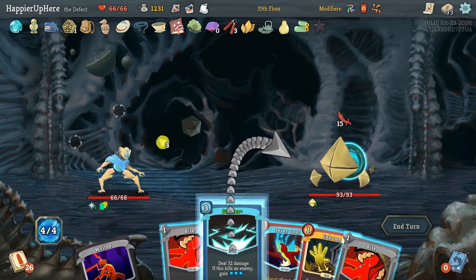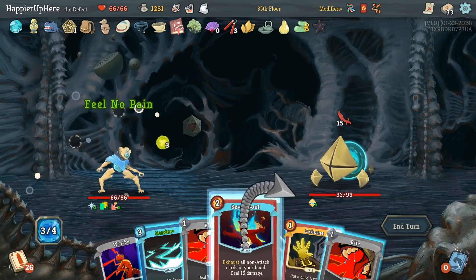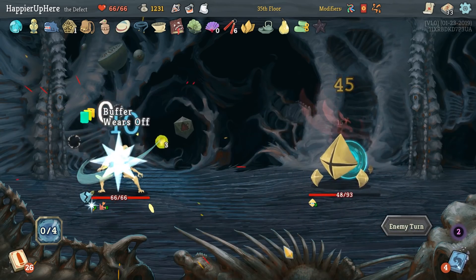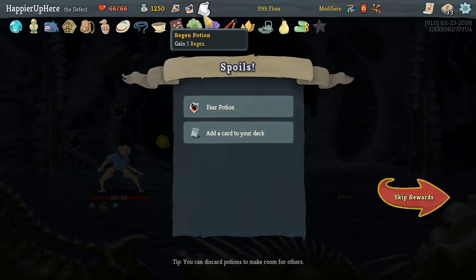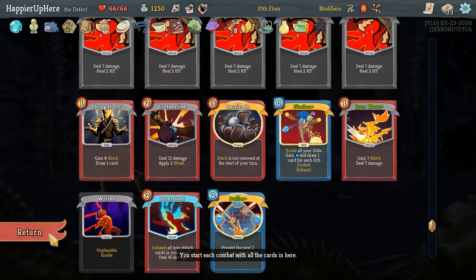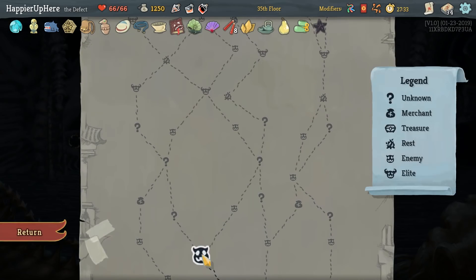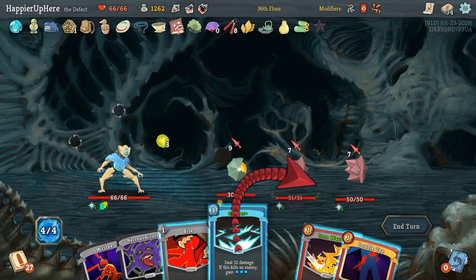15 incoming — I'll do Feel No Pain first, then Sever Soul for some defense. Bite. Hyper Beam kills either way. We got a Fear Potion. Duel Wield would allow us to play will-cost cards but do we need Rupture? I don't really lose HP from cards — actually I guess we do have Offering. I'll take it with the hope of taking more curses — we still need two more to get the curse modifier. Sunder kills two — let's do Iron Wave then Sunder to kill one.